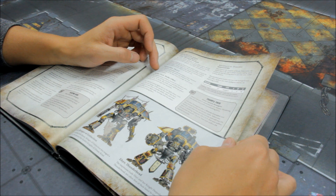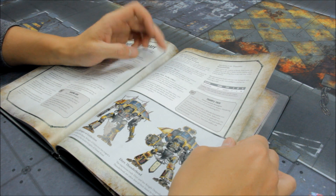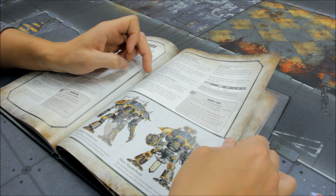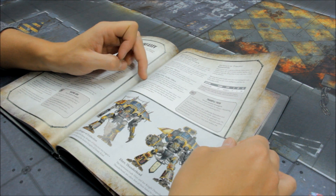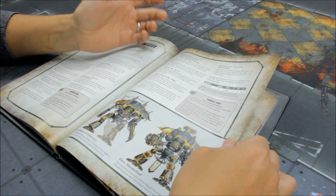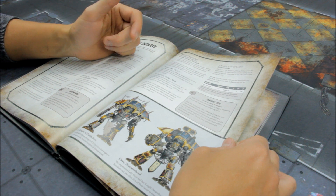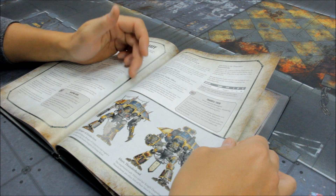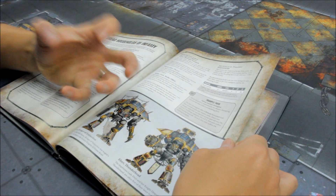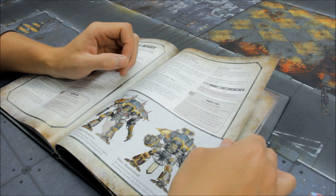The warlord trait for House Lucaris is Strike First, Strike Often: this warlord always fights first in the fight phase, even if it didn't charge. If any units have charged or have a similar ability, that is resolved starting with the player whose turn has taken place. It can be crucial that you strike first before the opponent gets a chance to strike you down, especially if you're up against something pretty tough.